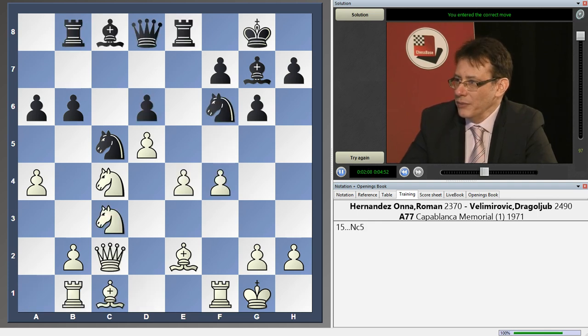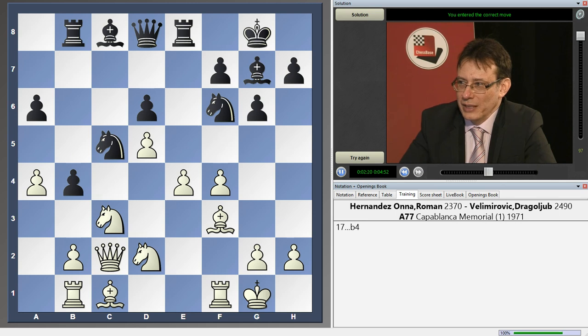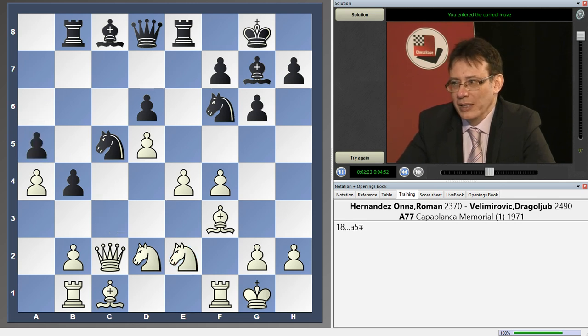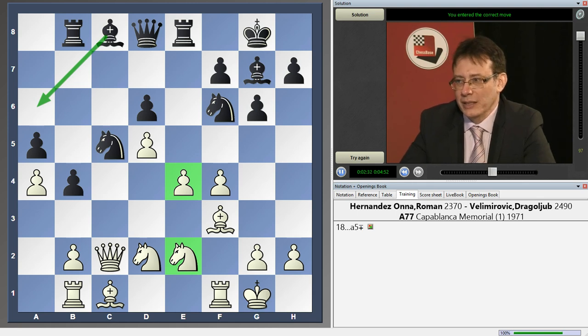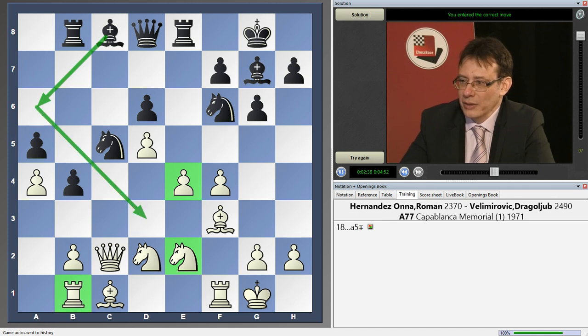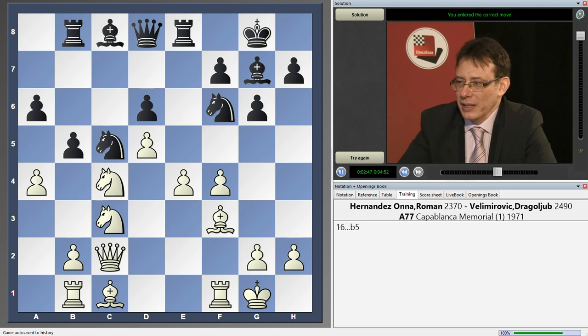Also after knight c5, if white defends the pawn with bishop f3, we can notice another way of activating black's position, followed by bishop a6. Again this knight would be hanging and the e4 pawn would be not so well defended, and the rook would be vulnerable to this threat. Taking on b5 does not make too much sense with the rook on b1.